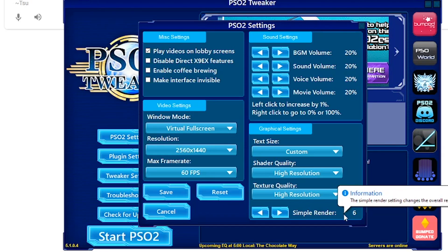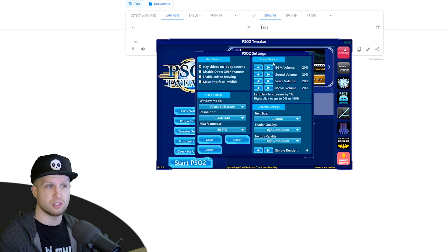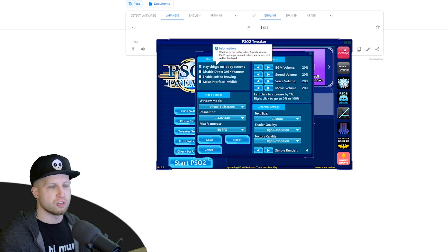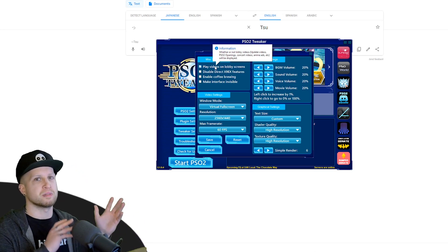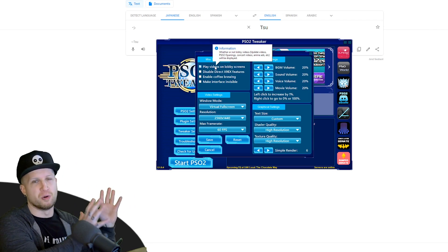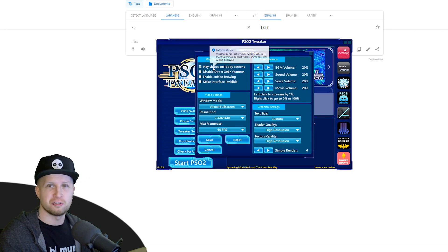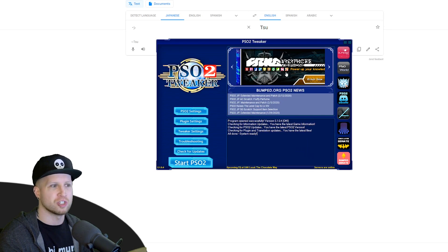The game is also extremely loud, so I'd recommend changing down the settings. You don't need to do it in the tweaker — you can just do it in-game — but be warned that you're going to be ambushed by really loud music. There are a couple of other options: 'Play videos on lobby screens' you can actually turn off, because when you're in the lobby sometimes there will be videos on the wall advertising stuff. For the English server we actually had the Sonic movie trailer on, which was really hilarious, but you can turn those off and disable other features if you're running into issues.